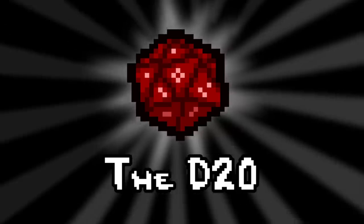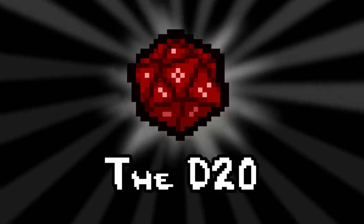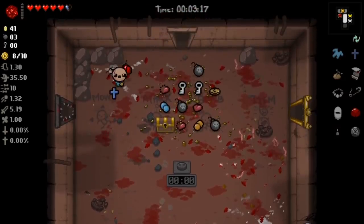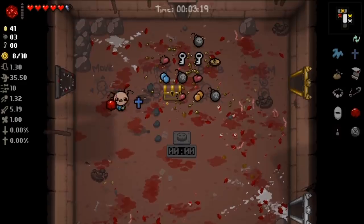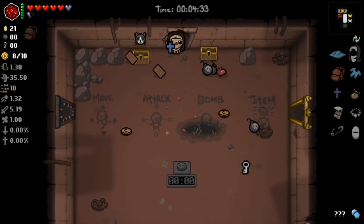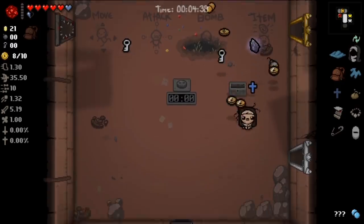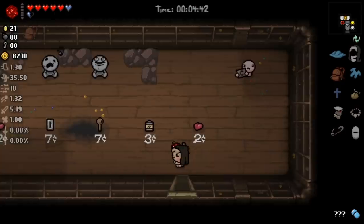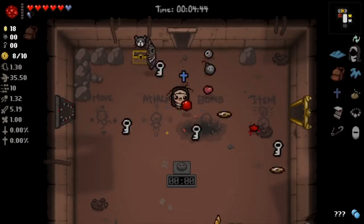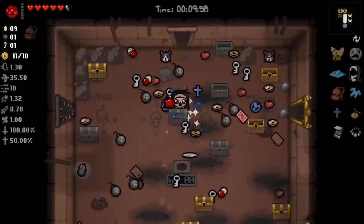Game breaking with the D20 is pretty simple and easiest to do in Greed mode, I find, because it's easy to come upon a room filled with pickups in there. This item re-rolls all pickups on screen, including potentially turning single items like a coin or bomb or a key into chests and sacks. Thus, if you have enough pickups on screen — requiring more luck the less pickups there are — you can use this process to get infinite random pickups. Step 1: Use the D20 on a room full of pickups. Step 2: Open all chests and sacks that you see, but try not to pick up anything else. Step 3: Get charged for the D20 somehow. Step 4: Rinse and repeat steps 1 through 3 until you have so much of everything that you don't know what to do with yourself.